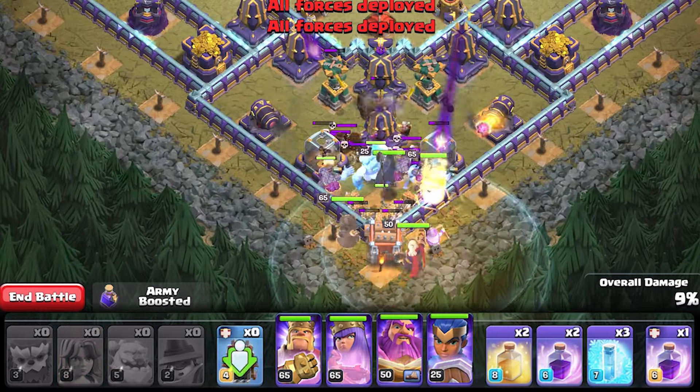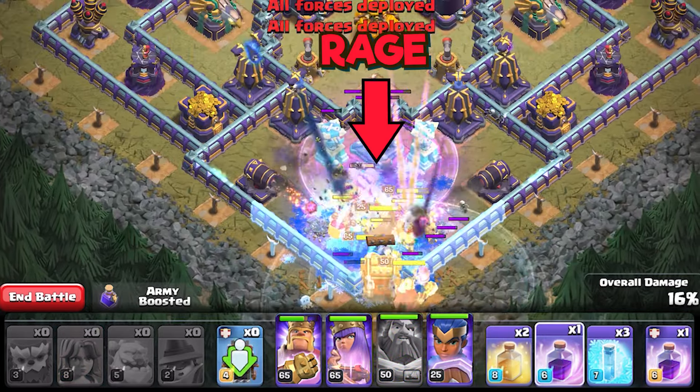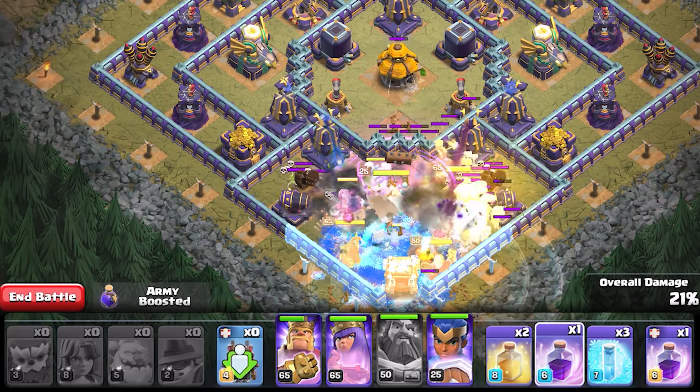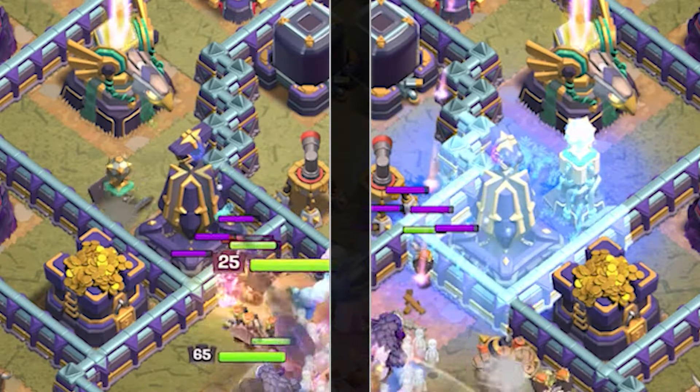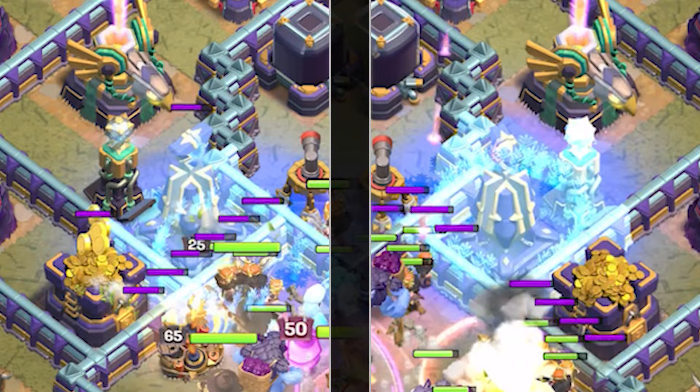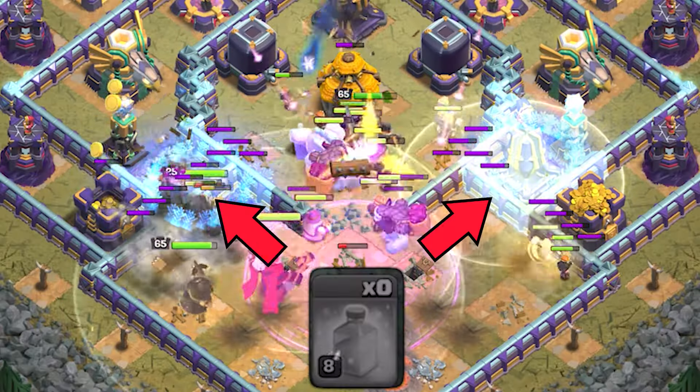As soon as the troops are about to leave the Grand Warden's aura, and right before the eagle artillery shells land, use the eternal dome ability and quickly drop a rage spell after. Once the eternal dome effect runs out, freeze the nearby monoliths. Use heal spells to keep the valkyries alive.